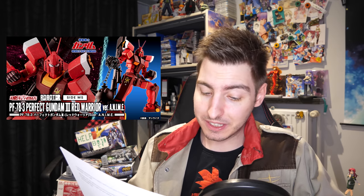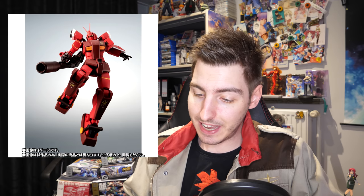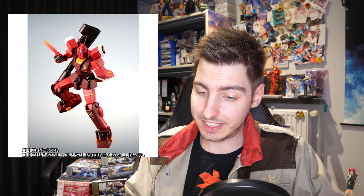On the same date, pre-orders also went live for the Robot Damashii Perfect Gundam 3 Red Warrior Version Anime — and that is one of the most epic thumbnails I've seen in a while. Those comic-style eyes are perfect, and you do get the option to swap them out with more realistic Gundam eyes or even cute happy eyes. It also comes with a bazooka, Gundam Hammer, chest missile launchers, two beam saber blade effect parts, and your choice of one of two antennas — a pretty neat figure for 7,150 yen, around $70, also slated for an October release.